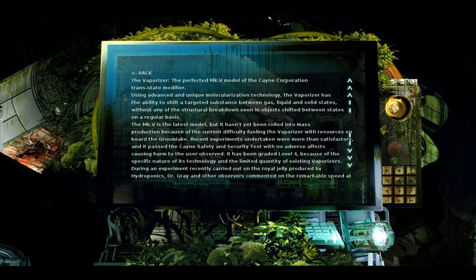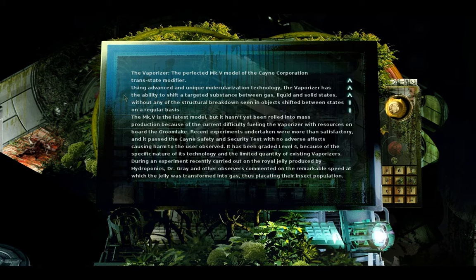Vaporizer report. The perfected Mark V model of the King Corporation Trans-State Modifier. Using advanced molecularization technology, it can shift a targeted substance between gas, liquid, and solid states without structural breakdown. The Mark V hasn't yet been rolled into mass production due to difficulty fueling it aboard the Groom Lake. During a recent experiment carried out on the royal jelly produced by hydroponics, Dr. Gray and observers noted the remarkable speed at which the jelly was transformed into gas, thus placating their insect population.